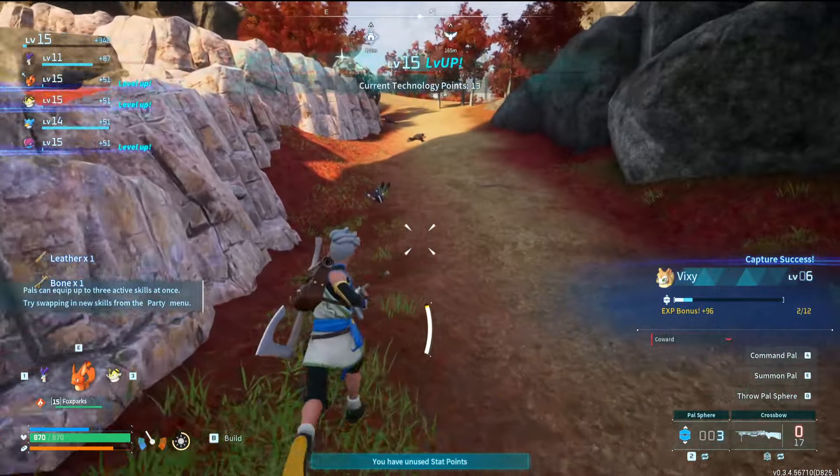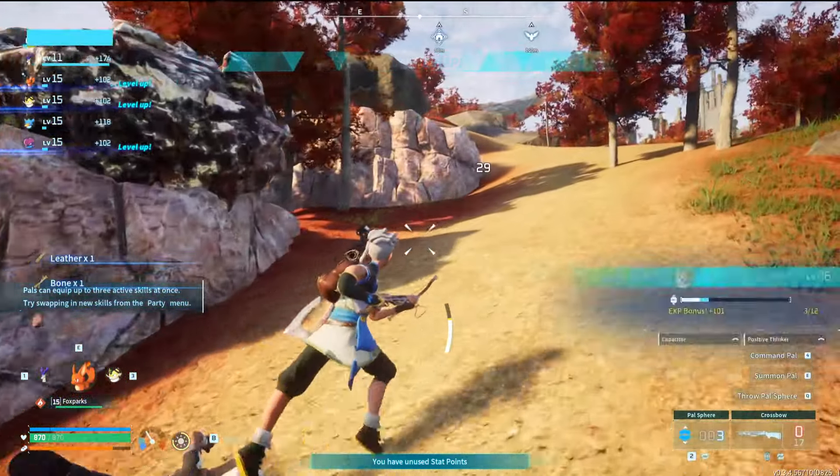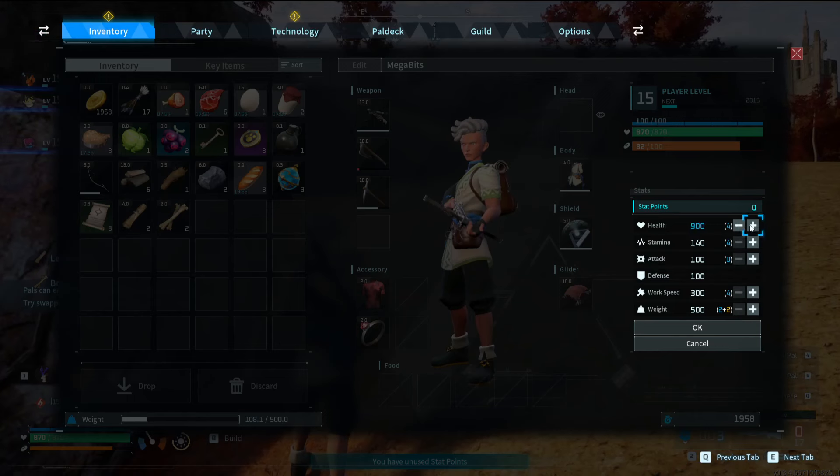This was a pretty easy raid and I honestly kind of feel a little bad for the Syndicate members that were unlucky enough to get sent here. I saw a couple Vixie after I took those members out and caught two of them. Because of this I leveled up to 15. I don't know when I leveled up to 14, but I'm 15 now, so that's cool.